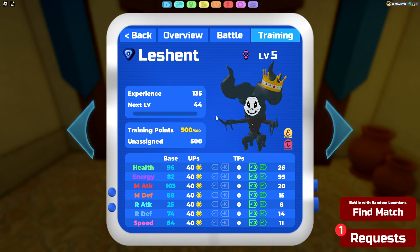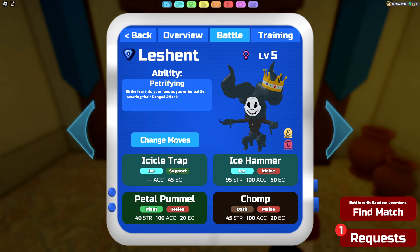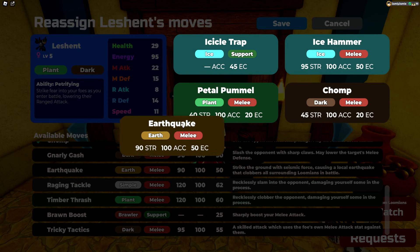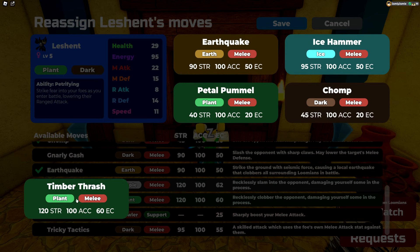Once we've gotten our Le Shent you can go to the menu to check it out, but if you go to the training tab you'll be able to reallocate your training points as you please. And then if we go to the battle tab and hit the change move button you'll be able to access all of the rally moves at the bottom of this list instead of having to get them manually.